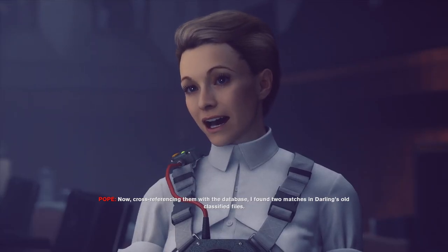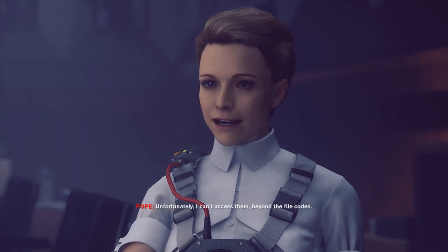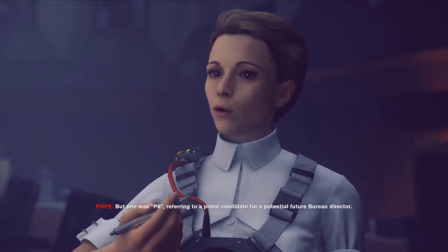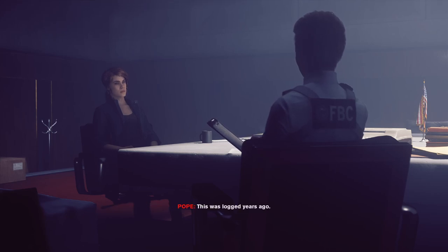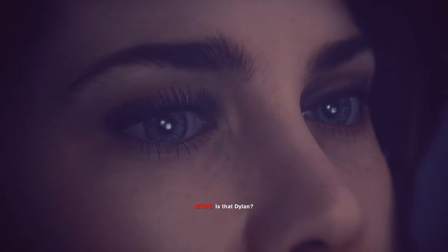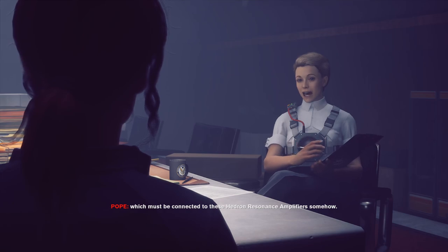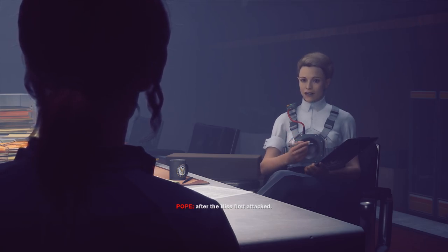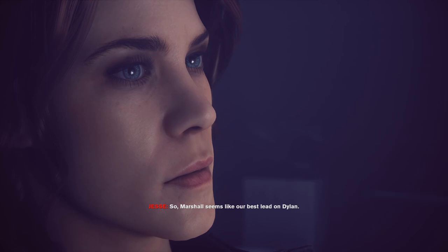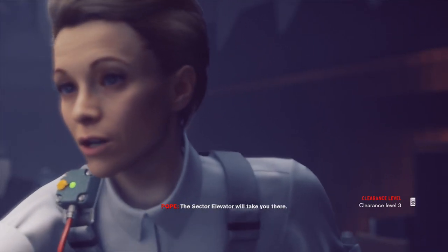Now, cross-referencing them in the database, I found two matches in Darling's old classified files. Unfortunately I can't access them beyond the file codes. But one was P-6, referring to a prime candidate for a potential future Bureau Director — logged years ago. Dylan. Is that Dylan? The other match is on something called Hedron, which must be connected to these Hedron Resonance Amplifiers somehow. All I know is that Marshall went to the research sector to secure the HRA production after the Hiss first attacked. So Marshall seems like our best lead on Dylan.